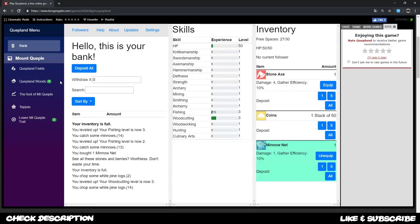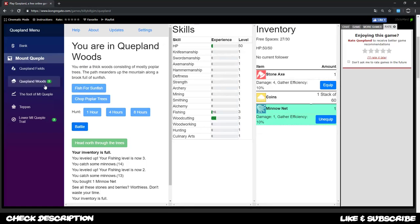We're currently working on increasing our skills. In Quibland Woods there's a battlefield where we can battle monsters to gain specific drops — weapons, tools, money bags, and other items — while continuing to level up everything.